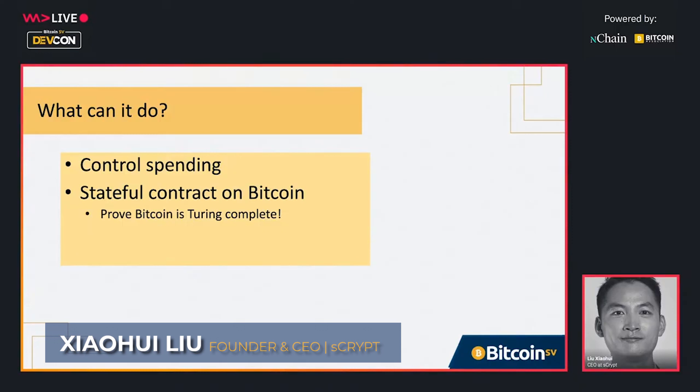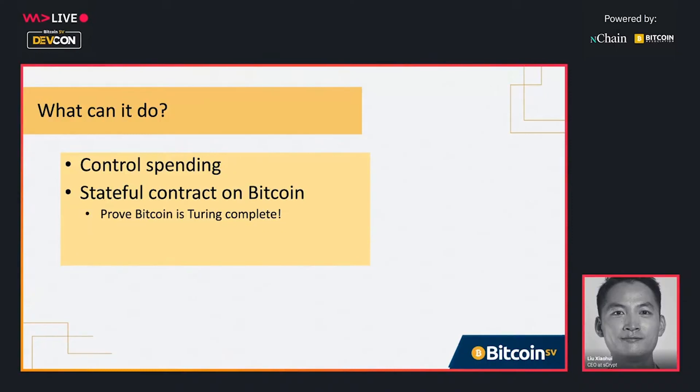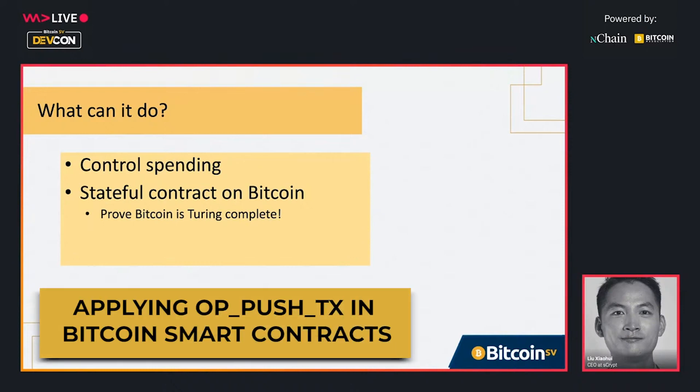With the output transaction technique, you can actually control how the receiver is going to spend his funds. That's something that was impossible to do before. We also have another big category of contracts that are only available to us because of this technique.